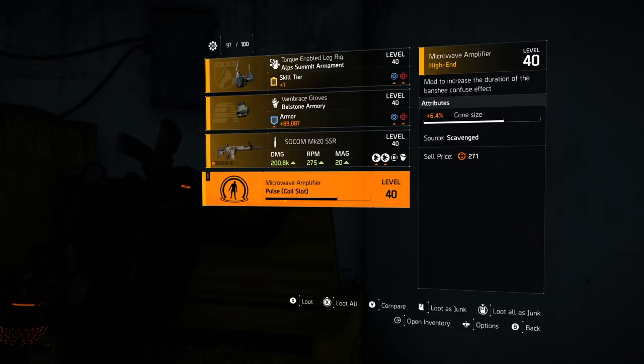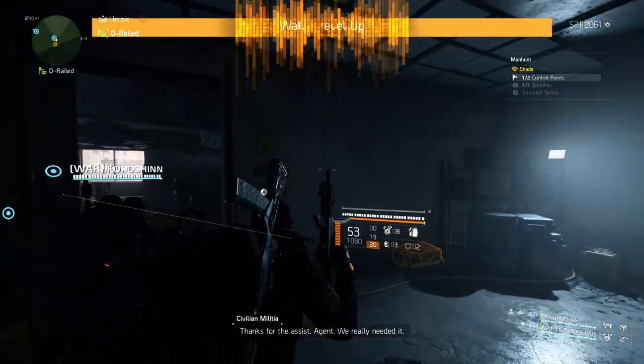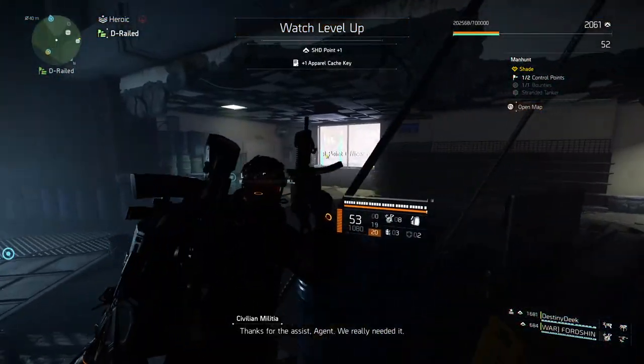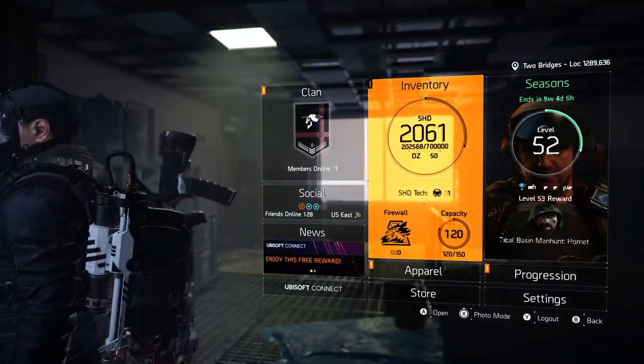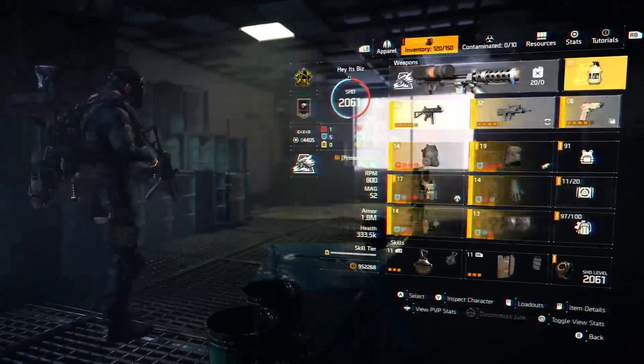Finally, we'll look at specializations, and I think the clear choice for the two things we want to do will be the Firewall. Here we get the Striker Shield, which will do added damage and be a tier 6 shield. It really is the best of both worlds.